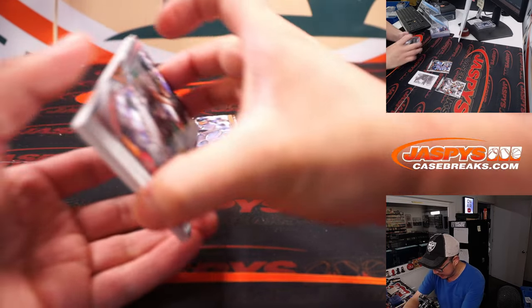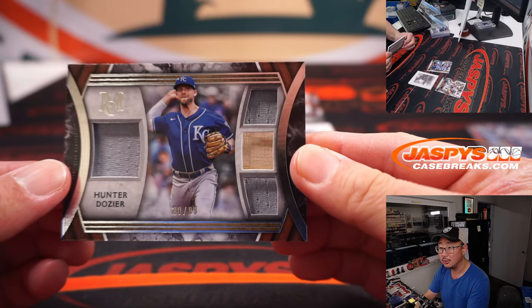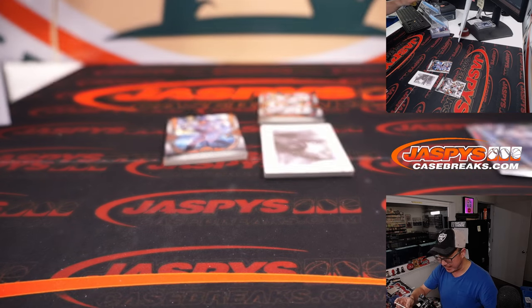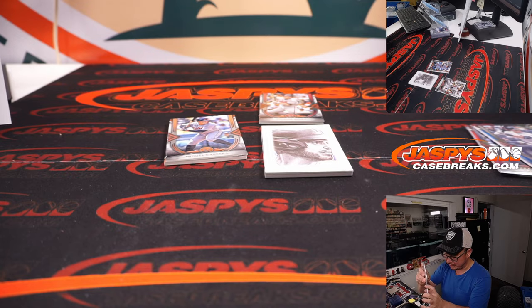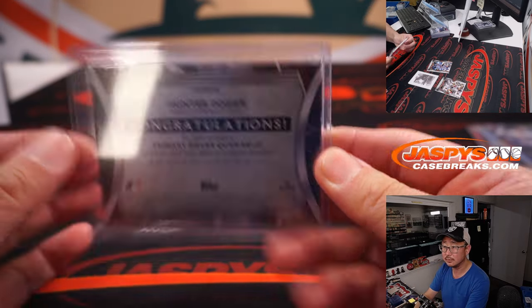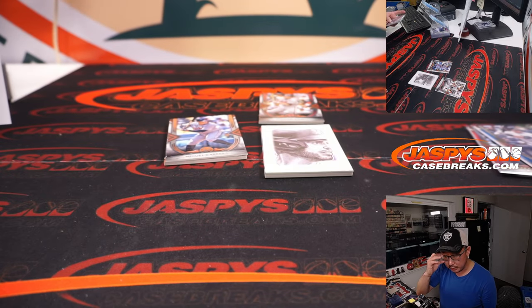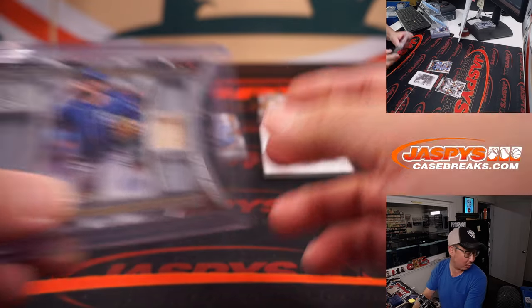The extra hit behind Kershaw is a quad relic, Hunter Dozier, 20 out of 99 — the Dozier Hunter. Royals — that is going to be for Royals zero — that's Brian Crouch.